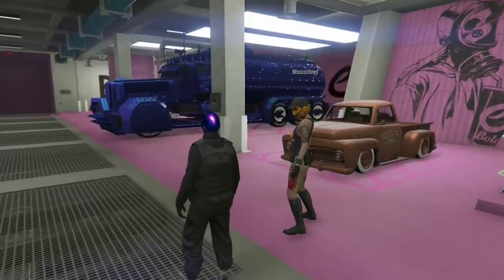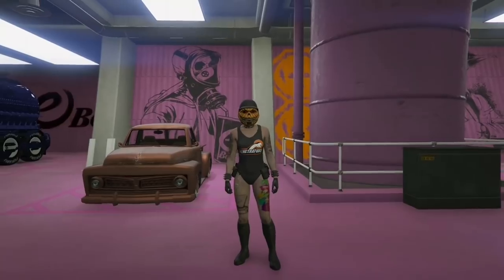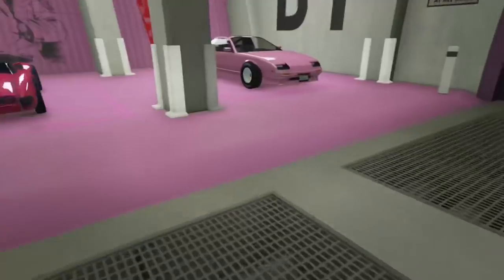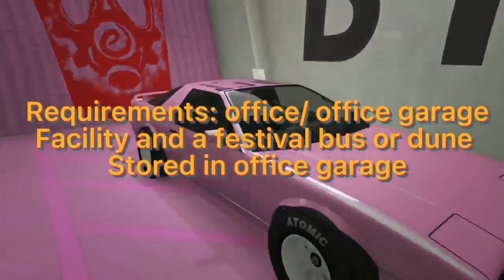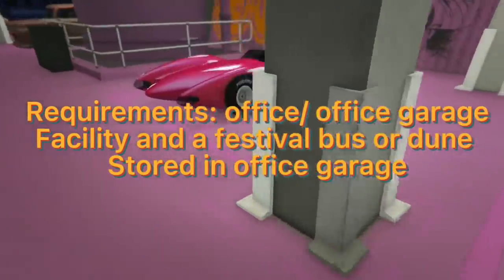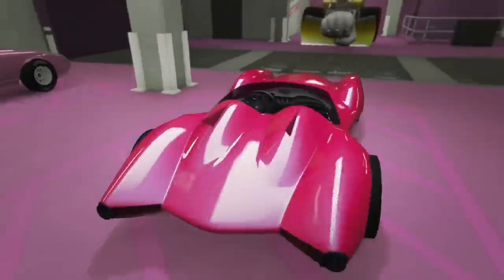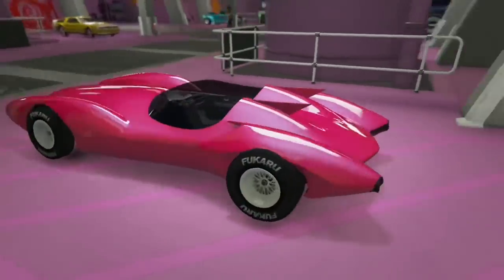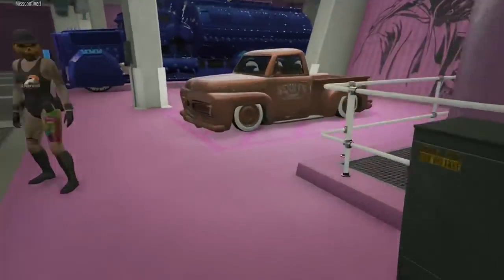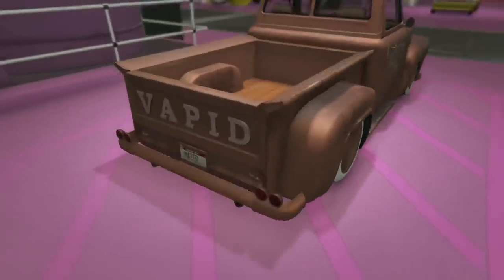Rockstar has patched every single gift card to friends glitch that involves using an RC Bandito, so this one I believe is the only one that works for now. The requirements for this glitch: you need an office with an office garage, you need a facility, and you need a festival bus or a dune stored inside your office garage. If you don't know what a dune is, it's just another big vehicle like the festival bus. Make sure to hit that subscribe button, like button, and join the Discord — let's get straight into the glitch.